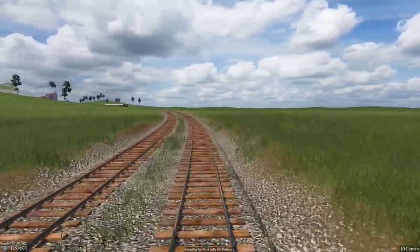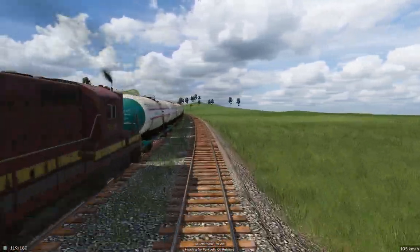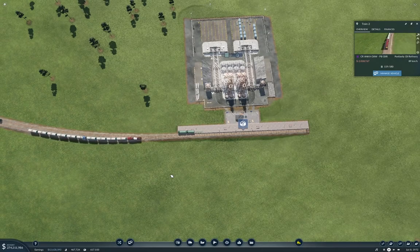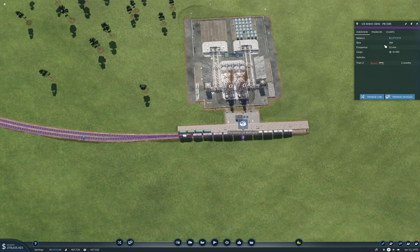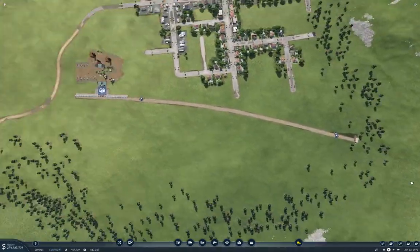We're on our old line here. Oh look, there's another tanker train going the other way — coming out of the oil refinery, I guess. We're going to pull in here, so I'm going to jump out of the cockpit. We'll see what the payoff is for a two-thirds load on the train. And that's going to be... four million! So that's definitely going to pay off well.